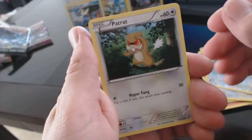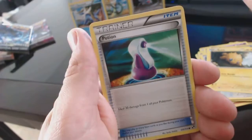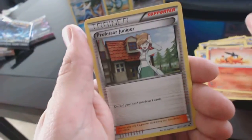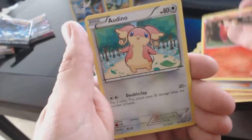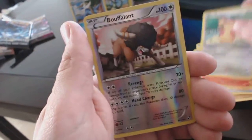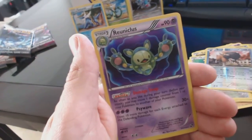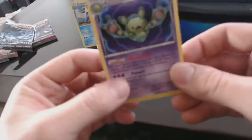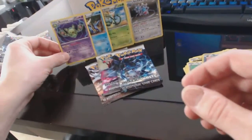All right — Patrat, Joltik, Potion Trainer, Sandile, Tepig, Professor Juniper, Duraludon, Audino, Bouffalant — reverse holofoil. And a Reuniclus — I can't really pronounce it — holofoil. Cool.